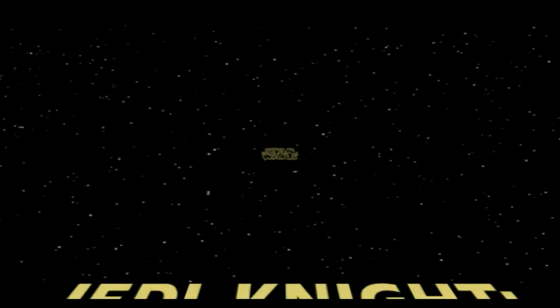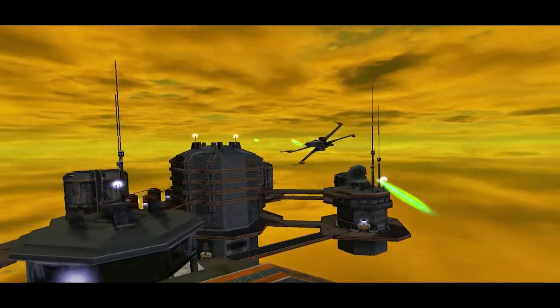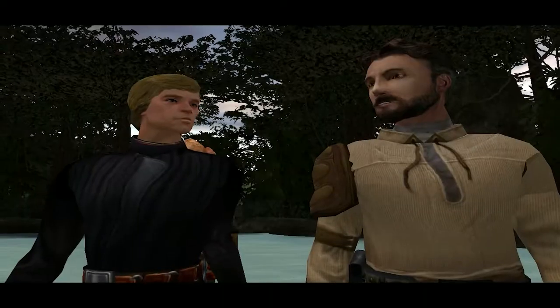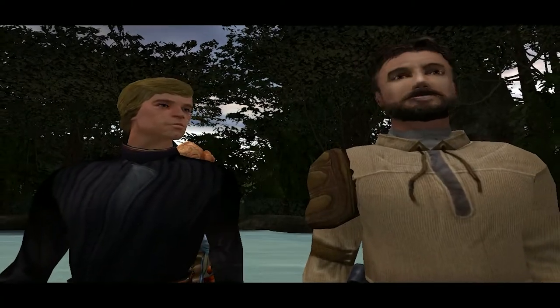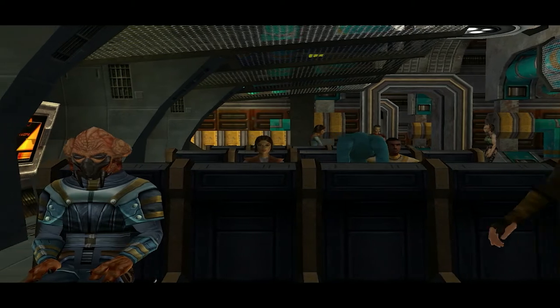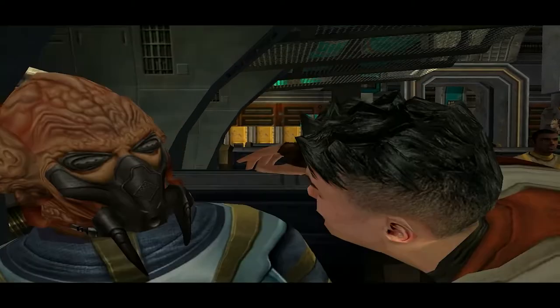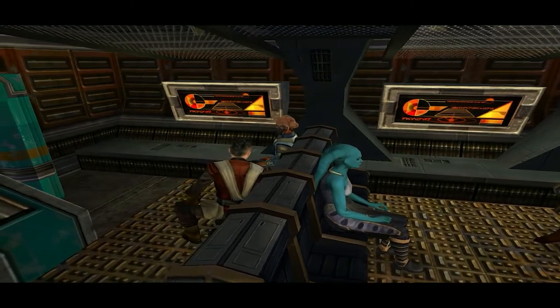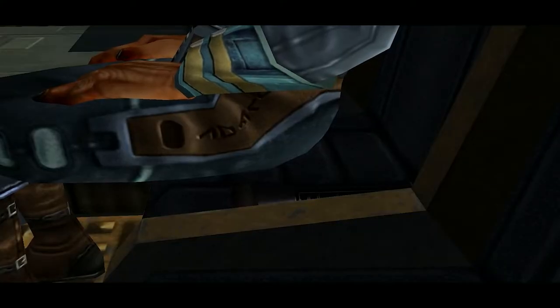Let's greet the opening crawl. It's been 10 years since Return of the Jedi. The New Republic is fighting the last of the Imperial remnants that are still operating. Luke Skywalker opens a new Jedi Academy on the planet Yavin 4 and we're one of his new recruits. We are Jaden Korr, a Keldor from Coruscant who built a lightsaber without any Jedi training. We're on our shuttle heading to Yavin 4 and another student, Rosh, starts chatting with us.